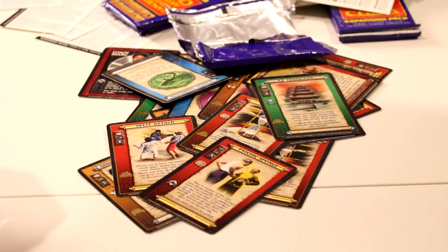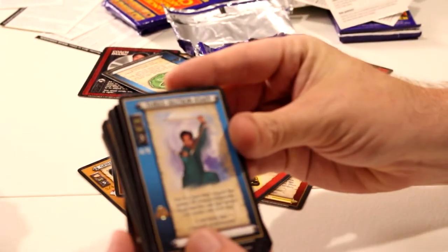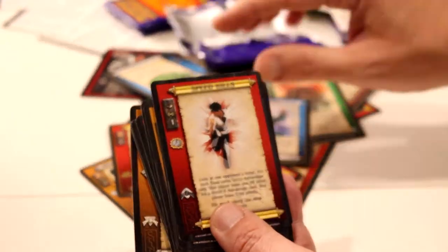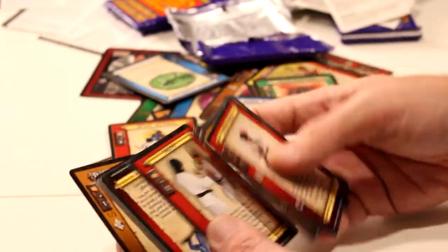Yeah, it's the same shit. What are we at, 20 minutes? We gotta crash these packs and go. The Three Section Staff — that's like fucking nunchucks, ain't it? That ain't a staff. Whatever.